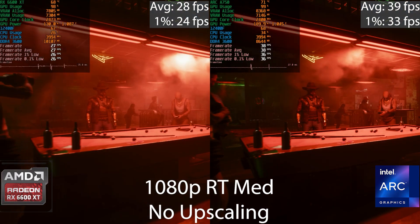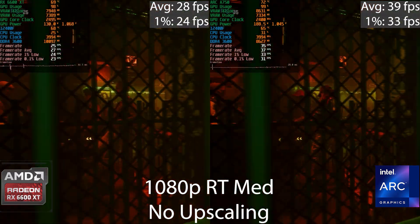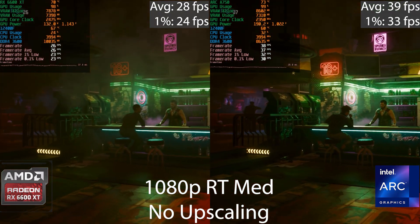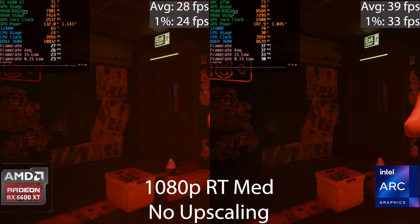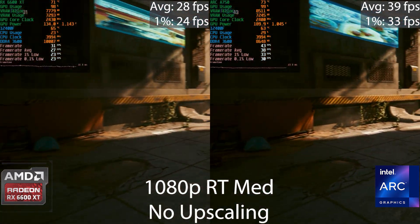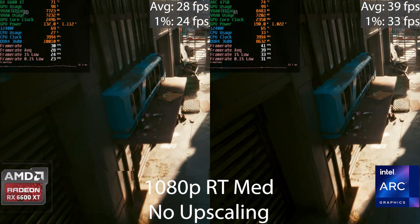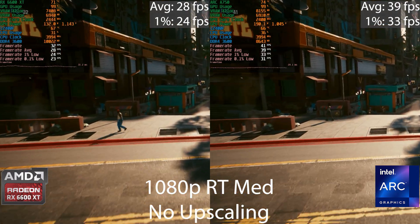Next are the ray tracing results at 1080p on the medium ray traced preset with upscaling disabled. The Intel card is significantly faster than the 6600 XT. That said, 30 frames per second isn't really ideal for a first-person action RPG. I'm including ray tracing performance because many people ask for it and it's good to see how far Intel has come, but native ray tracing isn't really usable on more budget-friendly GPUs.